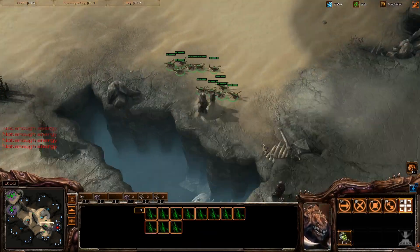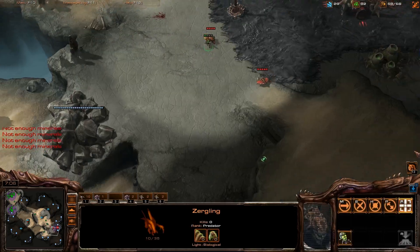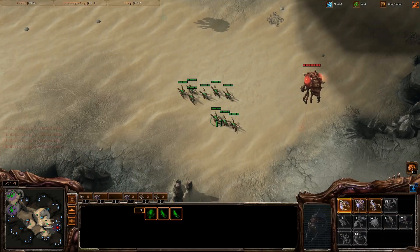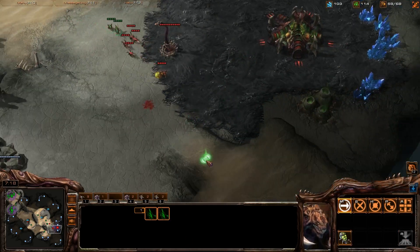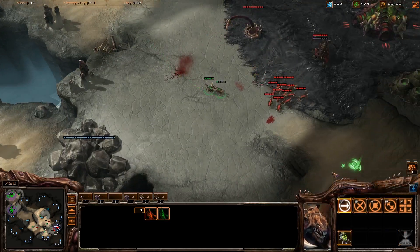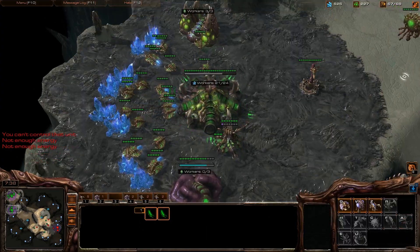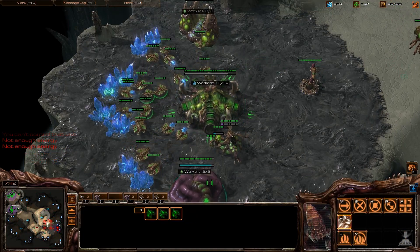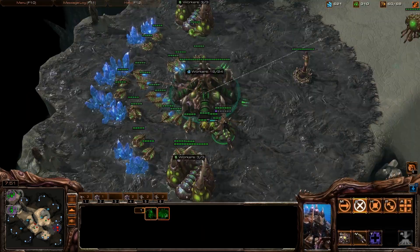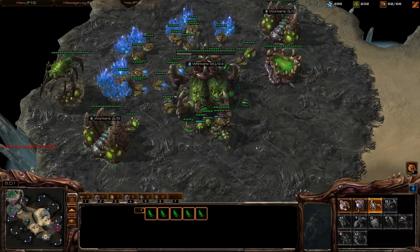Roaches are actually really bad against Locusts, I found out. There's his Banelings — able to take out one Baneling, that's pretty cool. Not able to get a second though. Gonna take another gas and send two Zerglings in to see what he's getting. He's gonna kill my Ling with his Baneling instead of just letting me scout. He really does not want me to scout. Well, that's fine — I'm just gonna have to get an Overseer. He might be rushing to Swarm Host too, it wouldn't even surprise me.